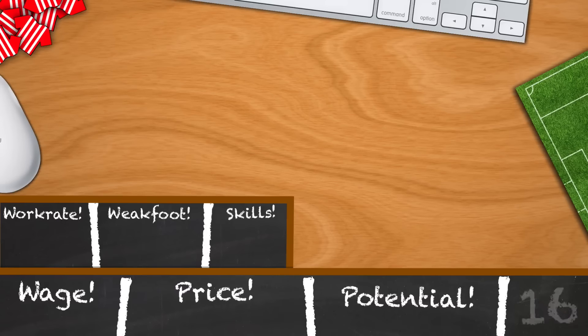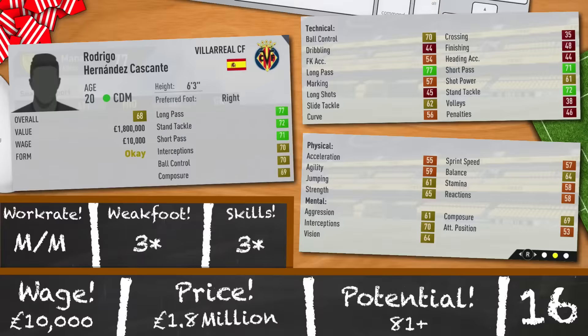The next choice for the CDM spot would be Rodrigo Hernandez Cascante. For some reason he won't show up if you search his entire name in the search bar, so the only way to find him is by going into Villarreal's players. But don't skip him because he's an effort to find — he's a little gem at 20 years old and 6 foot 3. He's got an overall of 68 in the first season, which is good for a championship player, with great passing stats to accompany that. He's a player that can be moulded into a defensive machine with a future rating of 81 with consistent training sessions. Go and grab him for 1.8 million and 10,000 a week.